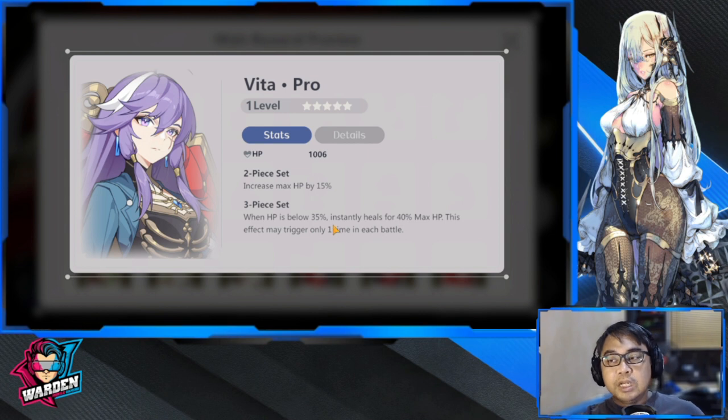Vita is what you should decide on for yourself: when HP is below 35%, it instantly heals for 40% of max HP. However, this effect may trigger only one time per battle, so take note. Although this is a very nice effect, it only triggers once.